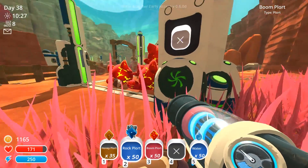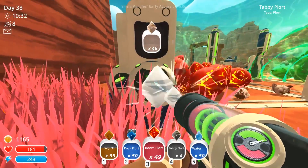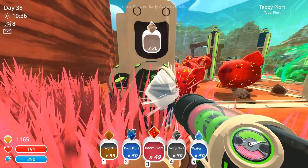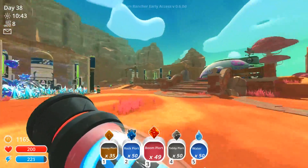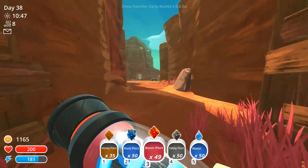I want to spend some of these on currency, but right now I think the lab is a little bit more important. Apparently if we create like a hundred different things in the lab, we get the treasure cracker for the legendaries, so that means we can get almost everything. So we've got 50 rock, 49 boom - I could get one more but it's okay - 50 tabby, and some honey.